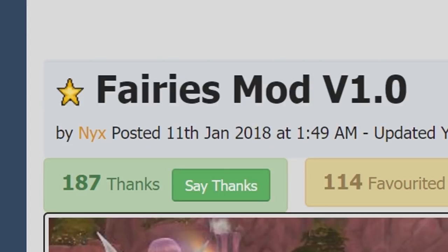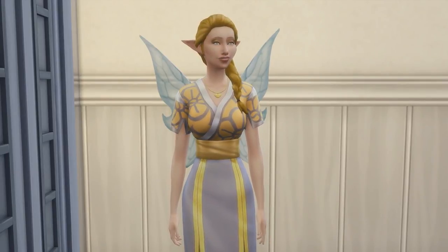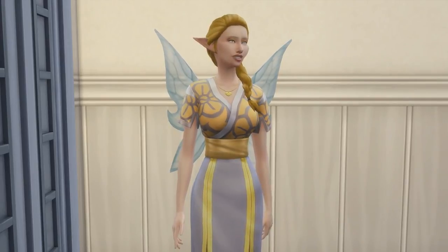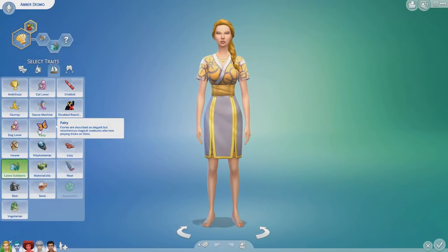You can check out the download link of the mod in the description. So, first and foremost, to play as a fairy you have to become one. There are two ways of becoming one. First is by creating one directly from Create a Sim — just take a look at the fairy trait under the lifestyle trait category.